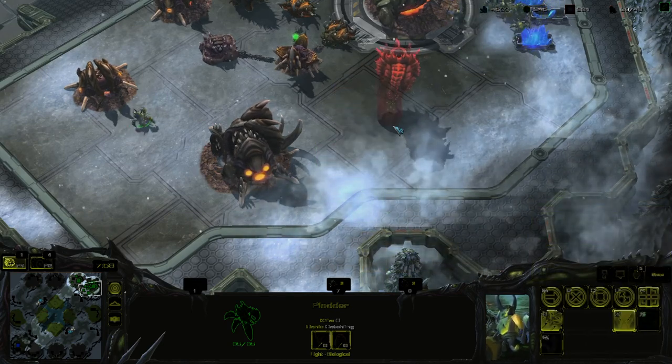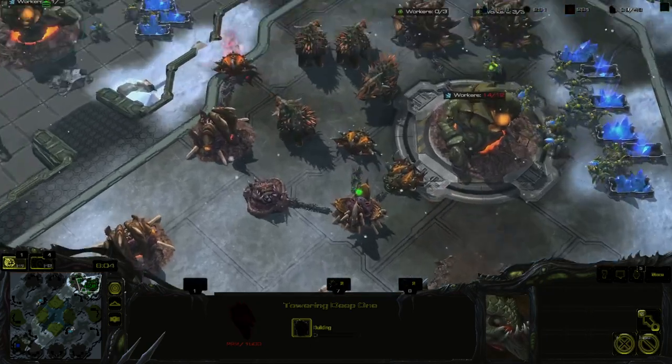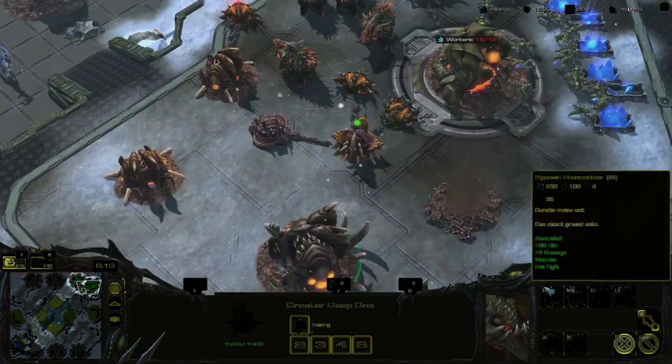This structure spawns flying Dragon units. This worm thing transforms them into flying units, and then there's the next unit I'm building — the Berserker.